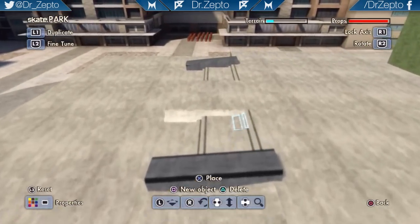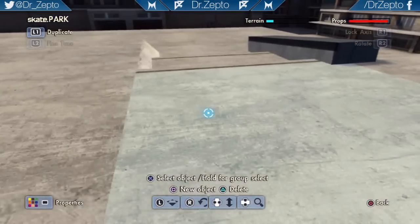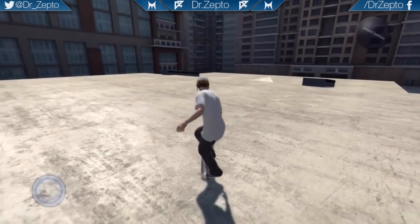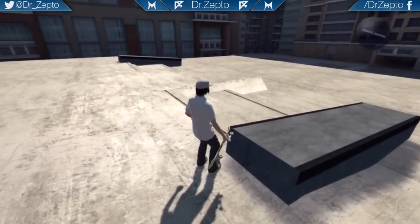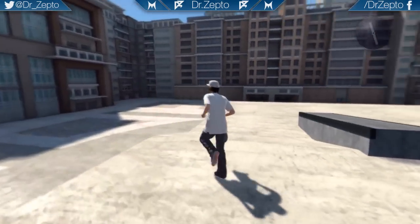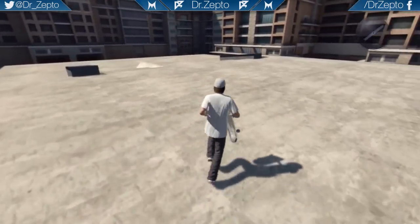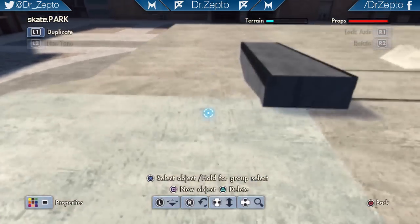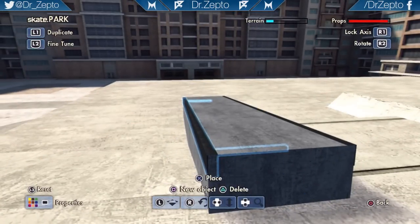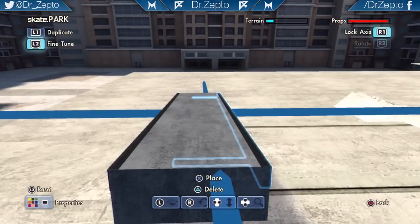I've discovered one bug already — from far away the coping glitches out. I was hoping it was just a park creator glitch, but apparently not. Sometimes the park creator itself glitches and it doesn't actually glitch out when you're playing, but apparently it does here. So I'll need to move this out a bit and also move that a bit forward — not too much though, otherwise it looks a bit odd.